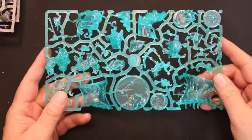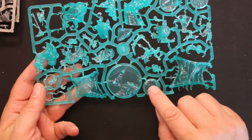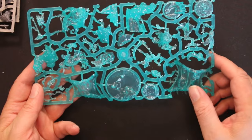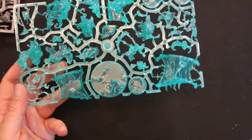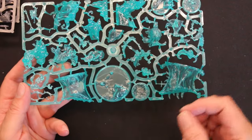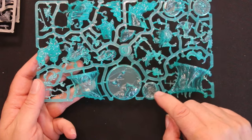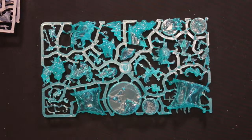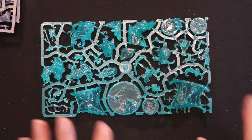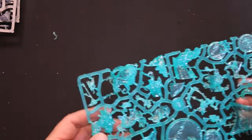Some of these are kind of hard to see, but even this base is clear — I don't remember them doing clear bases before. What's neat is you can paint part of it: go in with some paint-on primer and paint different parts, so the clear stuff is just kind of coming off the ground and intermixed with ethereal things. I think that's really neat.